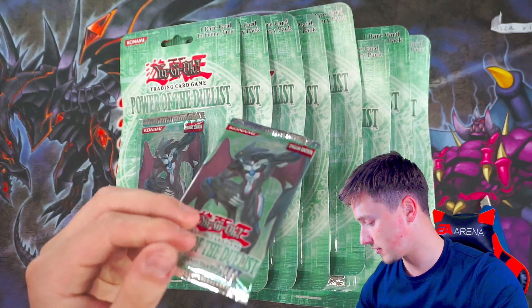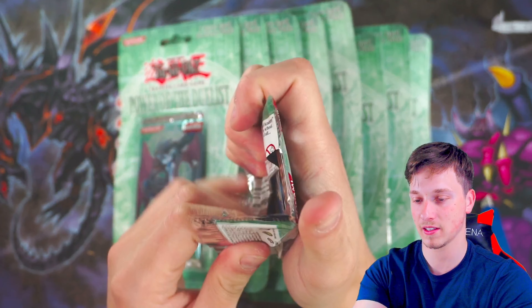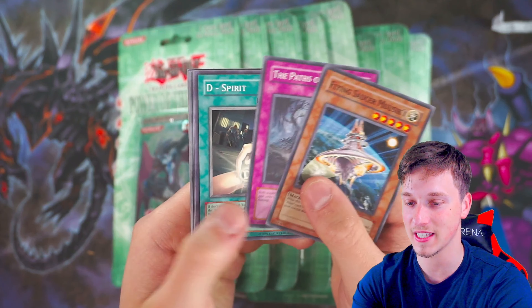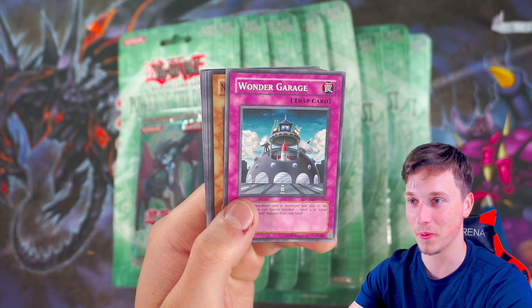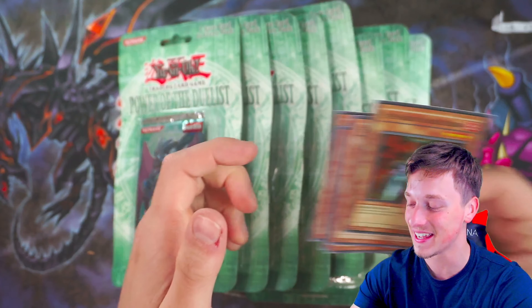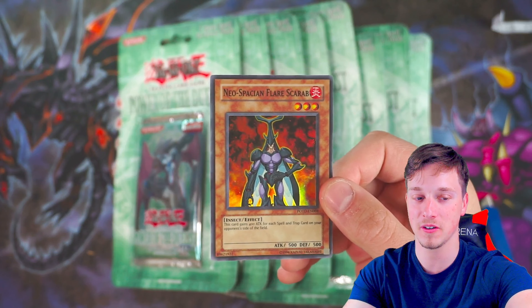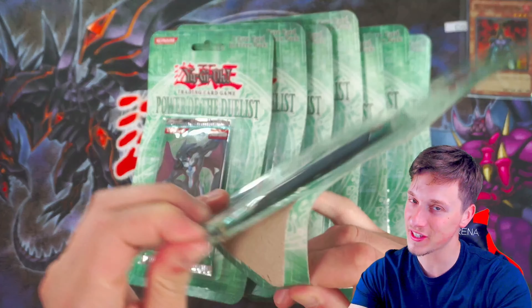Come on — first foil. This pack feels a little bit bent on the side, I don't know what that means. Give me something godly. Flying Saucer Musiki, The Paths of Destiny, Bee Spirit, Wonder Garage, and we have Neo Spatian Flare Scarab — finally! We have a foil. It's Neo Spatian Flare Scarab — not an expensive one, like a dollar or two, but still a pretty epic card nonetheless. We have got a foil — it's a good start.